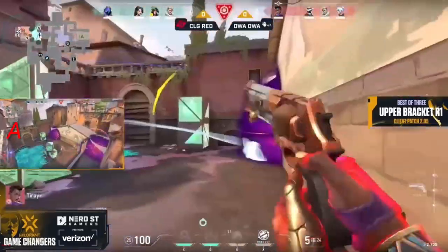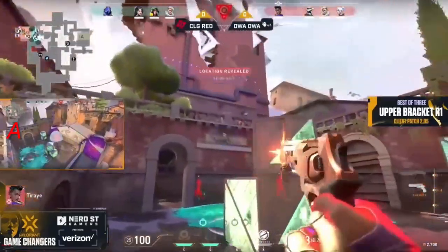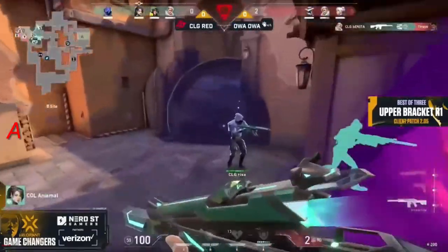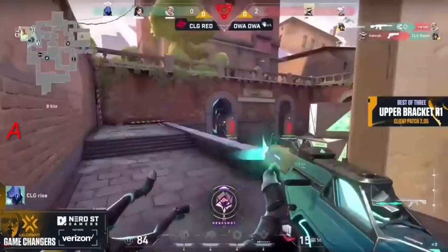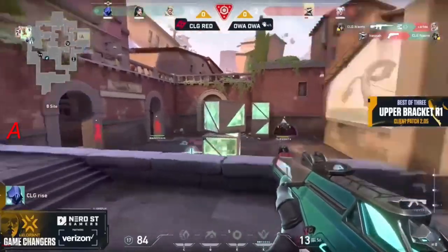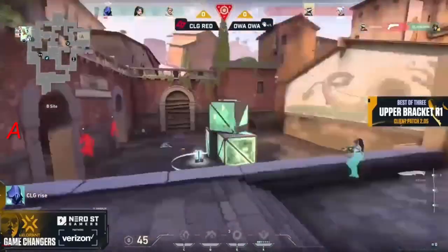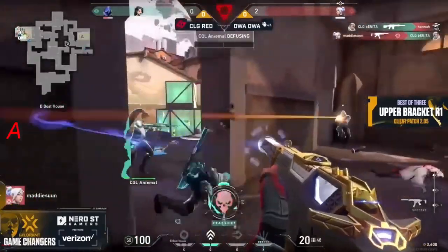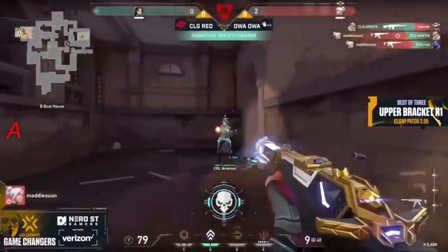You see the recon dart coming out, three smokes on the staircase too. It's Bonita that's going to get the first wall bang for this retake attempt. Three players still alive — make that only two — and CLG Red are still closing in. Both players from OA OA set up a crossfire down towards the boathouse, but they're unfortunately getting dropped.